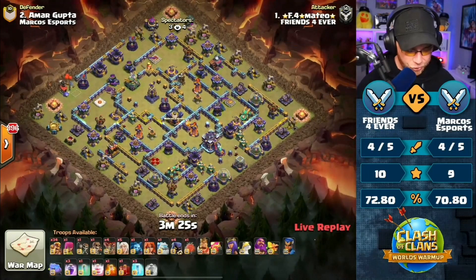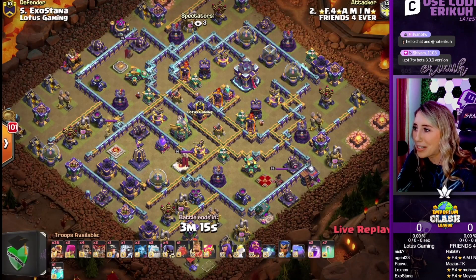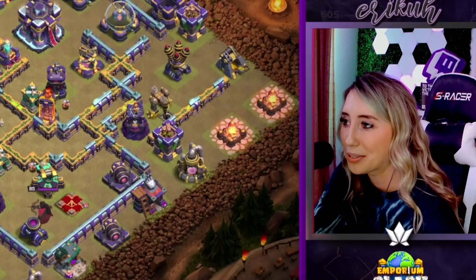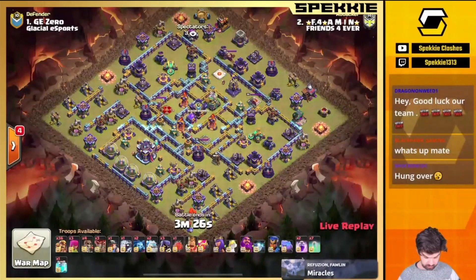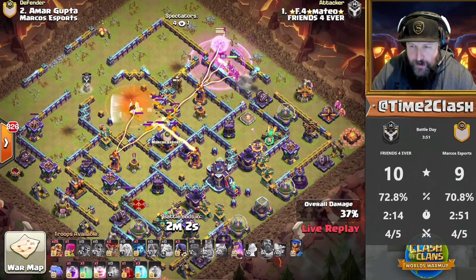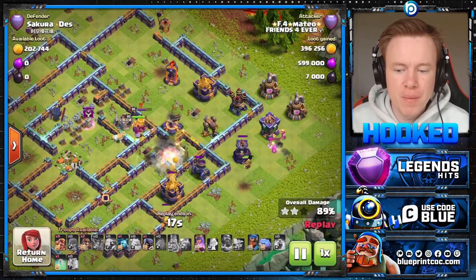We've got ourselves 34 Super Barbarians. It is the Super Barb attack with the Super Archer Blimp. Let's see if this is really an OP strategy. The Super Archer Blimp, Masked Super Barbarian switch — a load of Super Barbs. We've got 28 Super Barbarians. Another Super Barbarian attack, still got another nine of them, and we've still got our Queen ability.